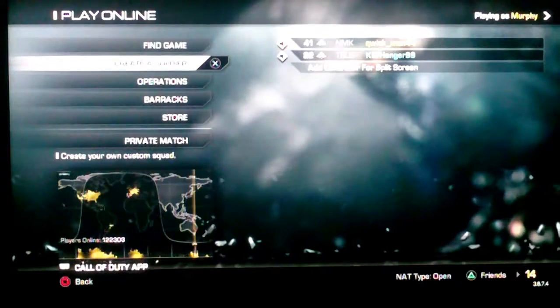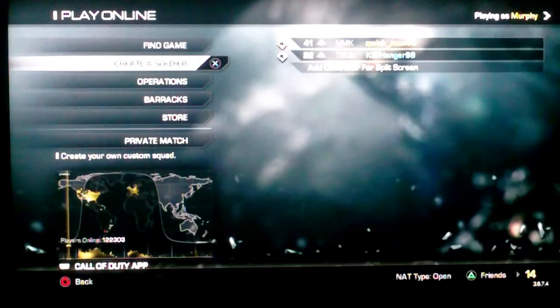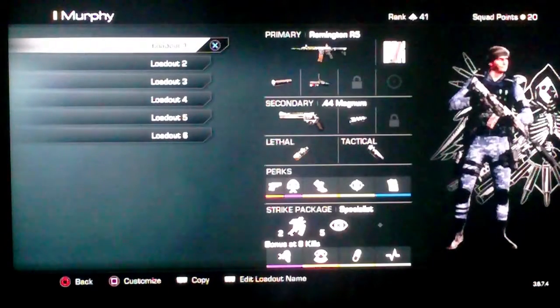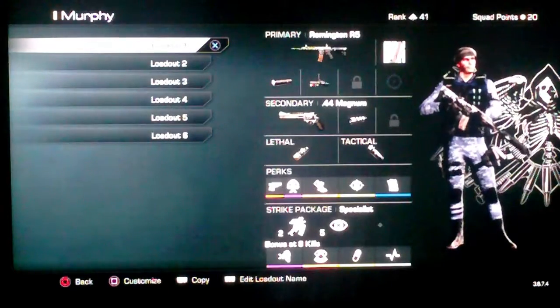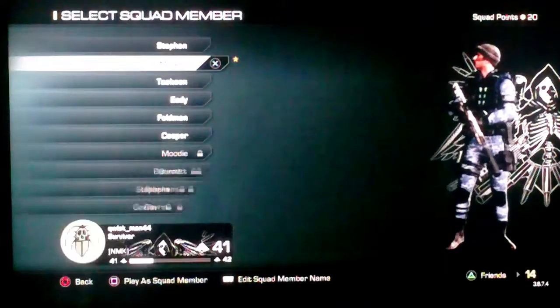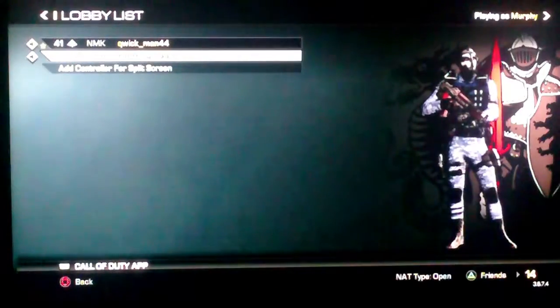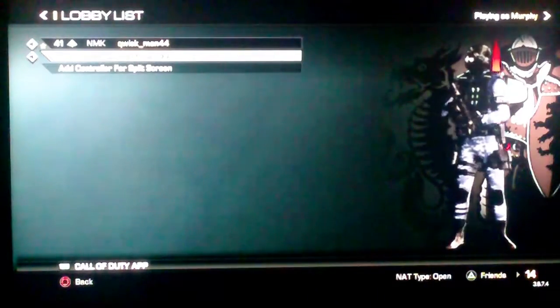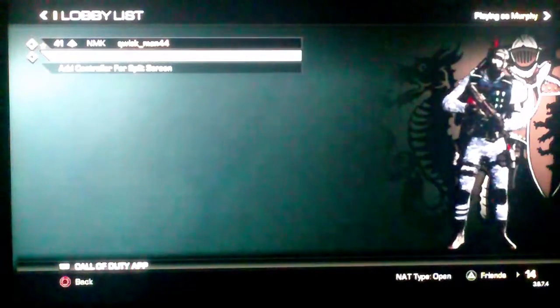Hey guys, today this is Stephen Murphy, and today we're gonna do some really good class setup on Call of Duty Ghosts. We're gonna be going over a Remington R5, which my friend Cliffhanger99 — you can just call him Cliffhanger for now — say hi, Cliffhanger.